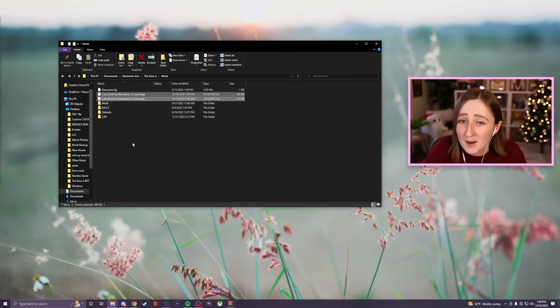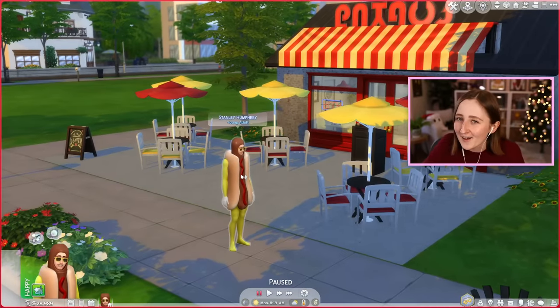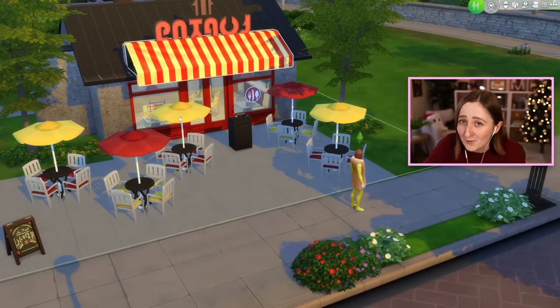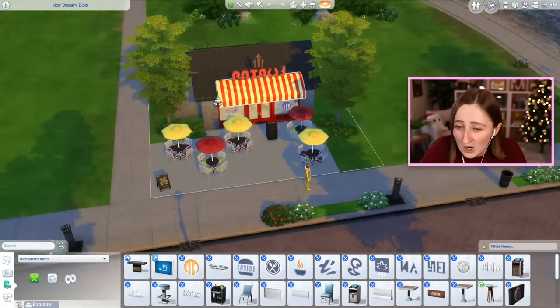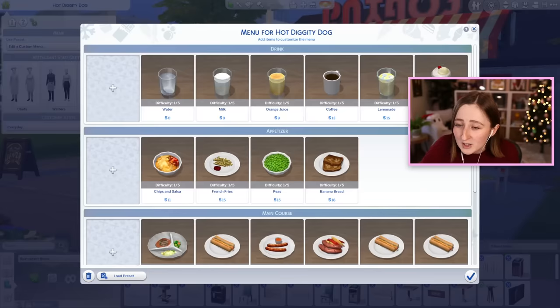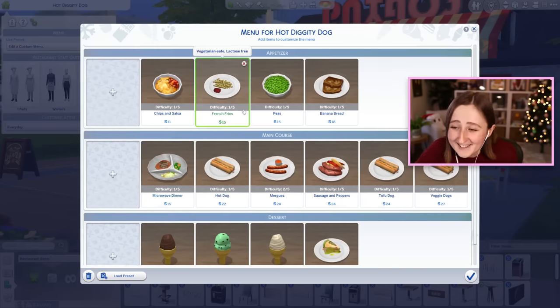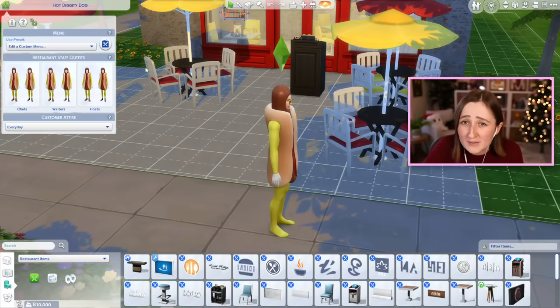Just like any other mod, I can drop it in my mods folder, and as long as I have mods enabled, it will work. Stanley Humphrey is back as our test sim, and I even have a little restaurant for us. This is called Hot Diggity Dog — it's a hot dog restaurant run by my hot dog sim. I made a custom menu, it only serves a variety of weenies and fries. The staff also wears exclusively hot dog costumes.